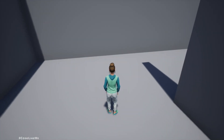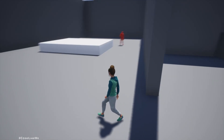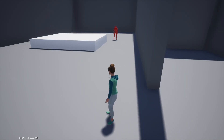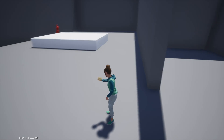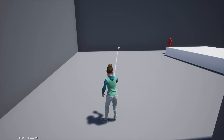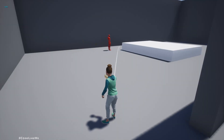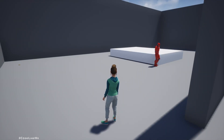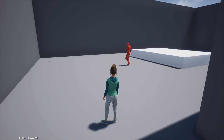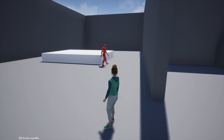Hello everyone. Today we are going to work on this patrolling character. When the character patrols, if we throw a stone, the character will stop patrolling and go to check that sound. Let me throw a stone over there — the character stops and goes to check. After checking for a while, he will return to his normal duty, which is patrolling. This is the part I'm going to work on today.